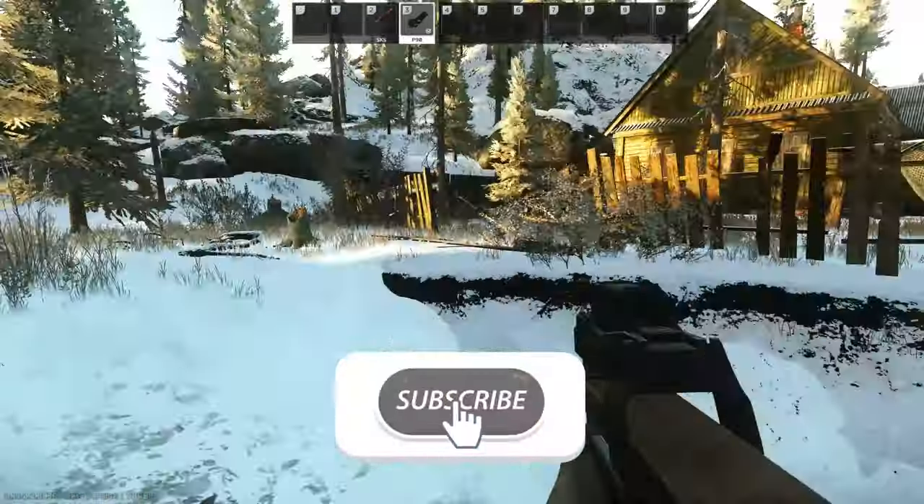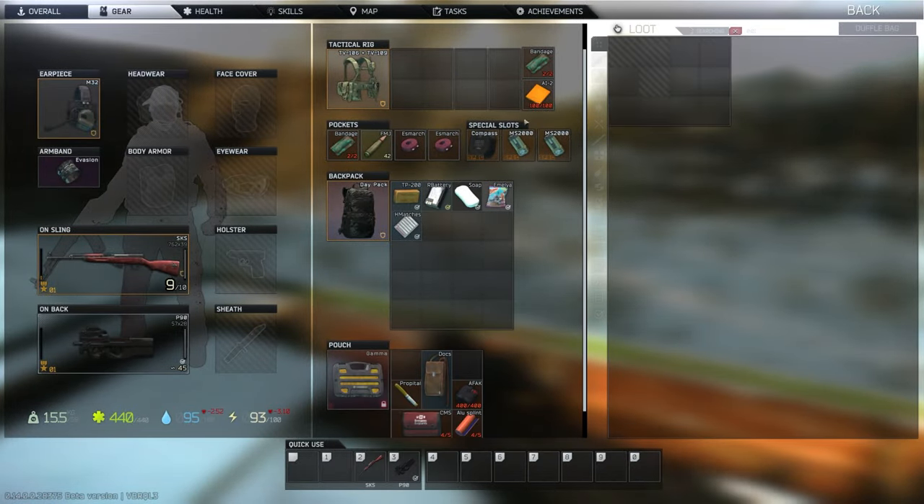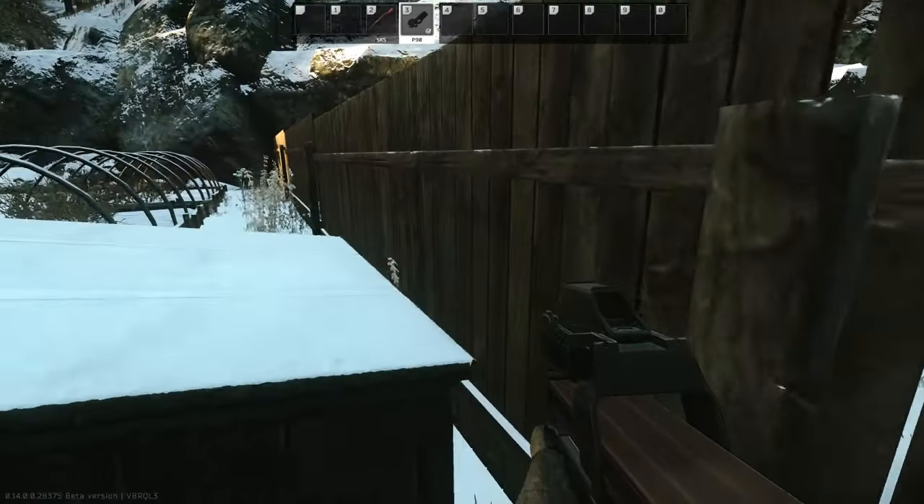I'm going to open our first house. There's a duffel in the boat, which I didn't know before. For some reason, I try to jump on this doghouse to hop over the fence — it doesn't work, but I also don't have vaulting key bound, so try it.